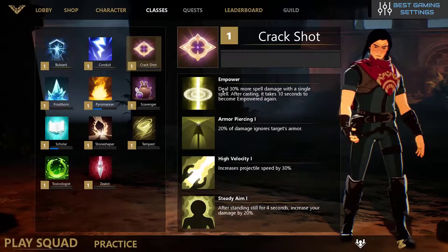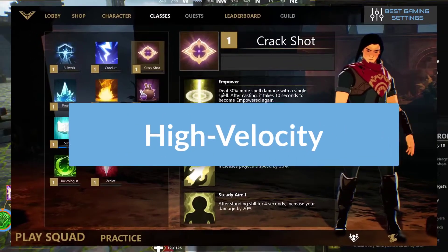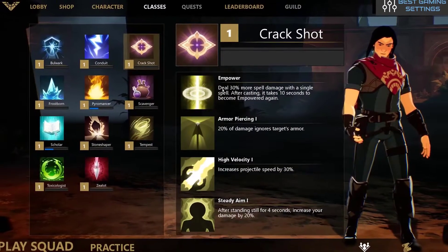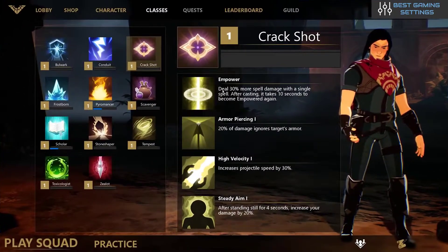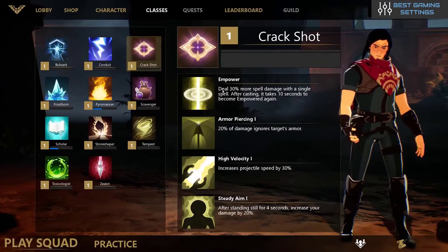Some other character classes can bolster defense, so this scroll is a way of countering those effects and still getting the damage you need to win. High Velocity is the second scroll. This increases the speed of your projectiles by 30%. High Velocity 2 increases it by 60%, and High Velocity 3 increases it by 90%. This 90% figure might look impressive, but this scroll has a major drawback.